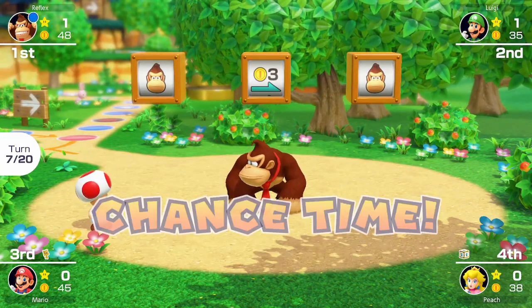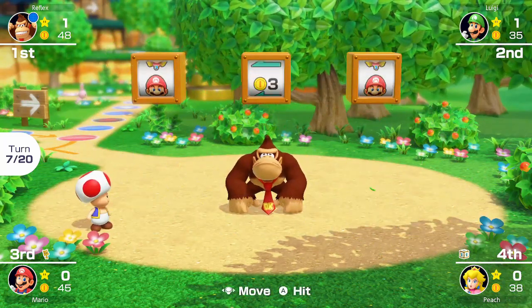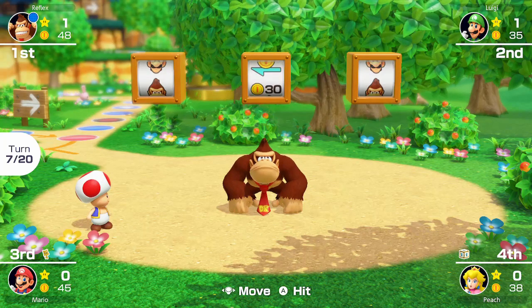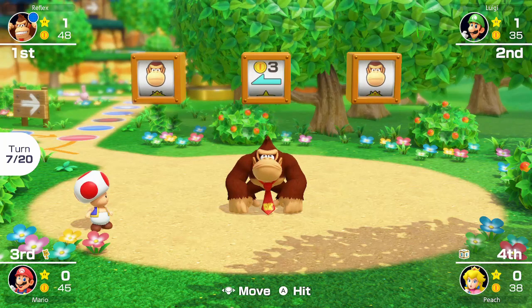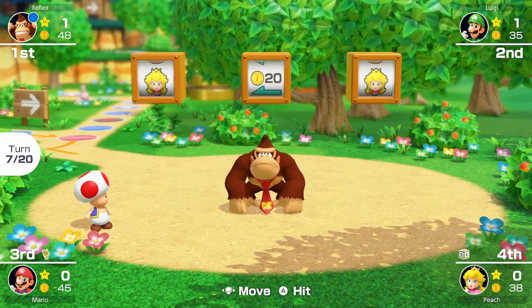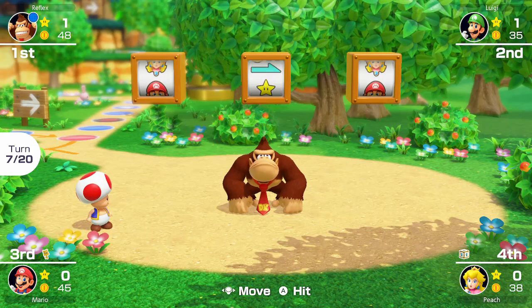The middle die always starts on 3 coins right and rotates between the following options in order: 3 coins right, 1 star left, 30 coins right, swap coins, 20 coins right, 1 star right, 3 coins left, 30 coins left, swap stars, 20 coins left, and swap everything, before going back to 3 coins right.